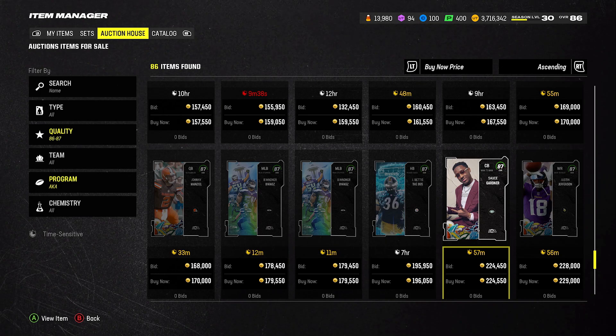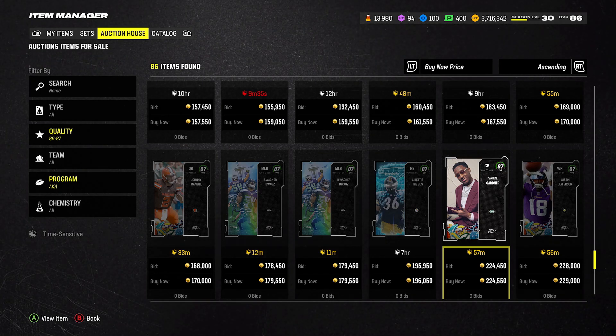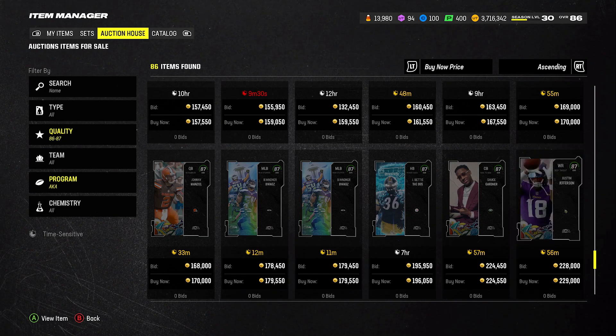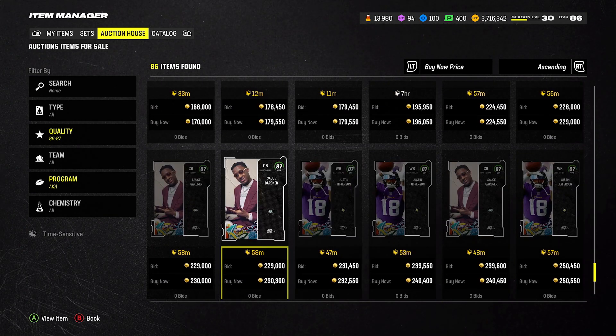If these are selling for 224 and 220, then we're just going to have to build — that's all we're going to do. I think we are going to have to build because these are going for a grip. Let me go to mud.gg to check something.